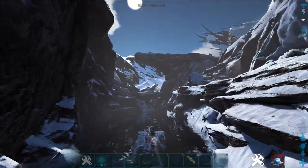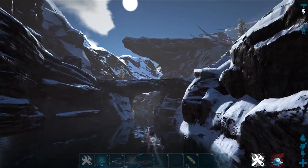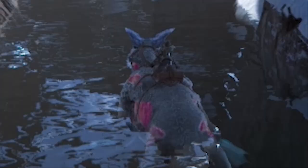They're also extremely fast in water, which absolutely blew my mind at first. I mean, seriously — who designed this thing? A cat-wolf dragon that can't fly but can glide, shoots frost out of its mouth, and swims incredibly fast.